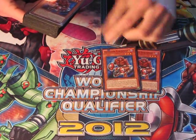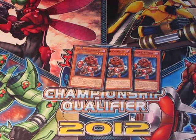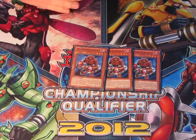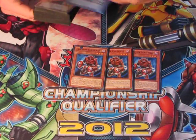First up, we've got three Insector Centipedes, the heart of the deck. He's your searcher and you've got to protect him, you've got to keep him on the field and he enables you to search out your combo pieces. This makes the deck consistent, so you've got to run him at three.